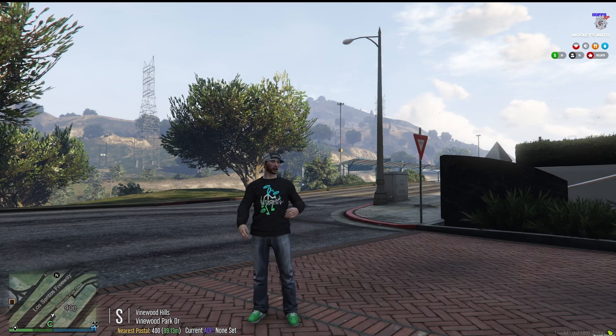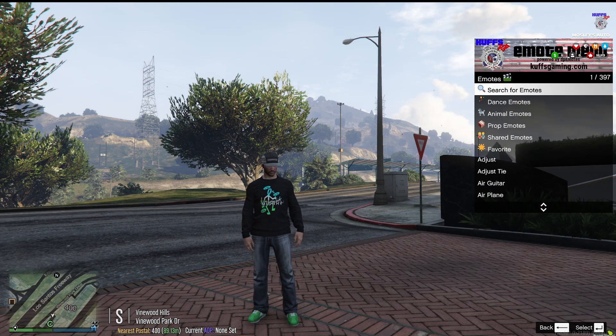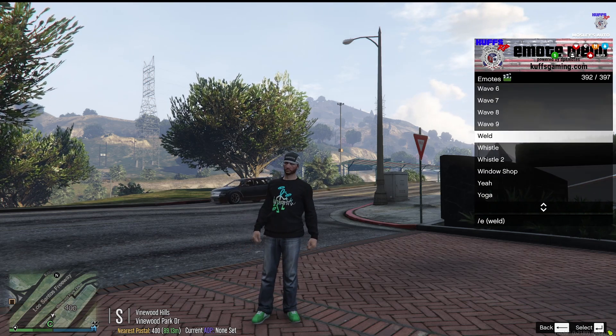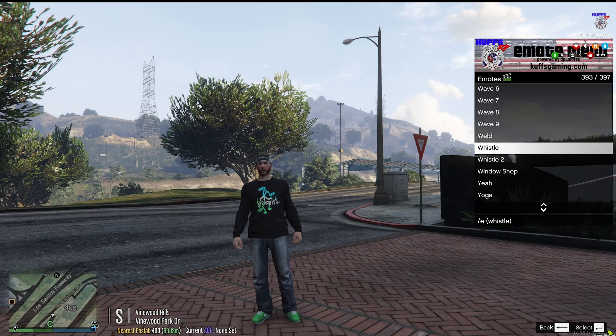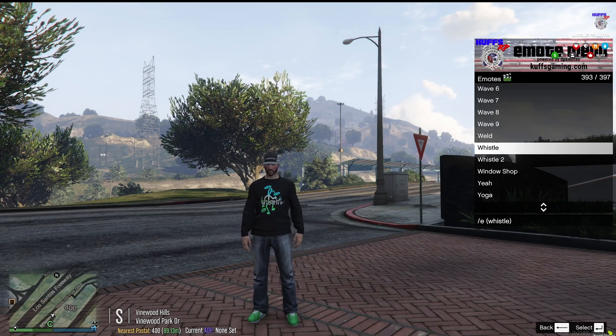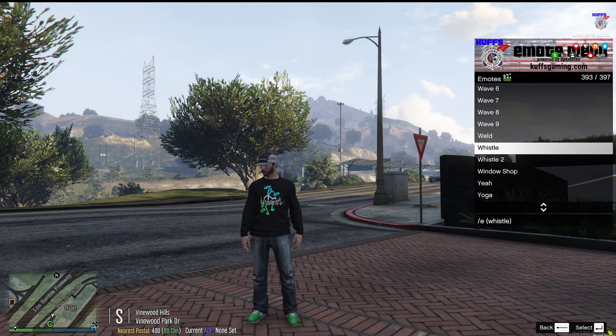So first things first, let's open up our emote menu and choose an emote. Let's go with whistle. To do this, it's really simple. I'm going to go through this pretty quick, so follow along — pause, rewind, rewatch, do whatever you need to do.